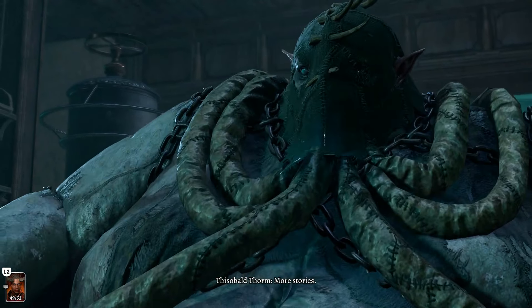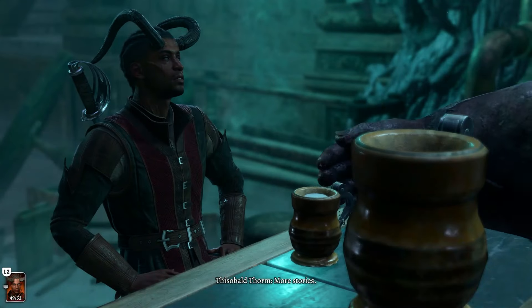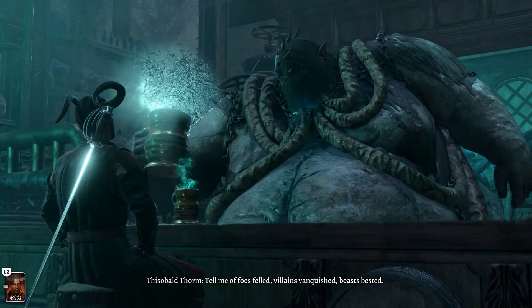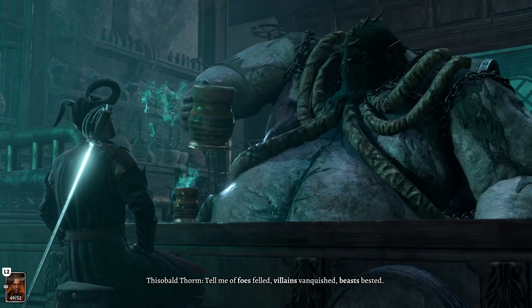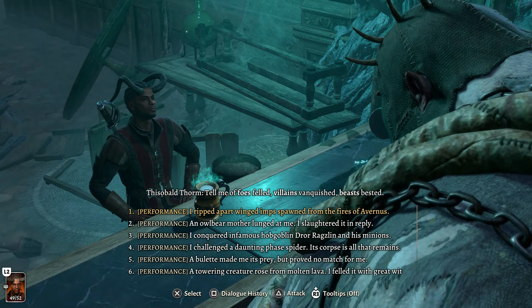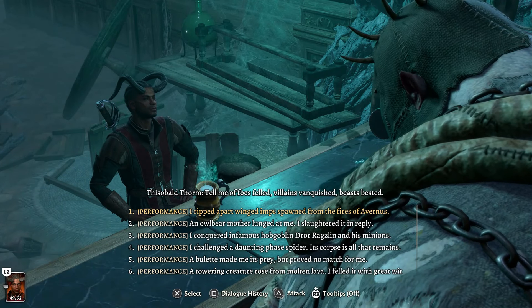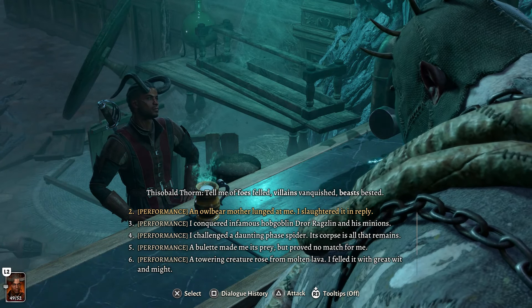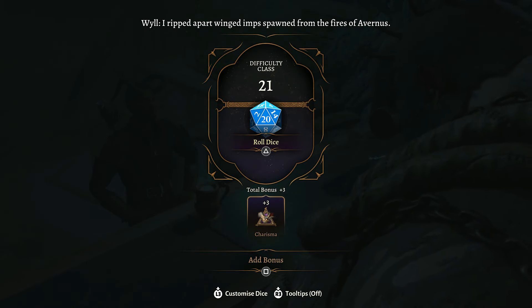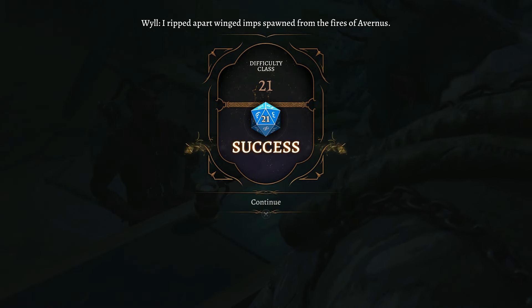He asks for more stories. Again, there are a lot of choices to pick from here - no special Warlock option this time. Choose anyone you want. I'm just going to choose the first option. We have another skill check looking for a 21, so make sure you put in the Guidance bonus from Shadowheart and roll it.